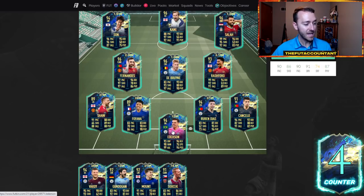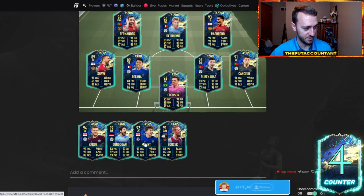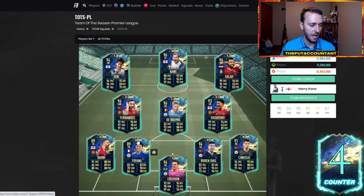Son is back down almost at his lowest price since lightning rounds. Ruben Diaz at 370k. Ederson as a 94-rated card is 120k — that's pretty crazy. Fofana looks cheap. Shaw is down. Cancelo's dropped almost 100k. Mason Mount is almost 300,000 coins. So a lot of these cards are dropping with supply.